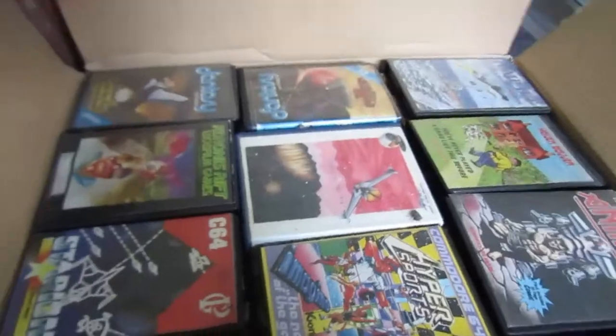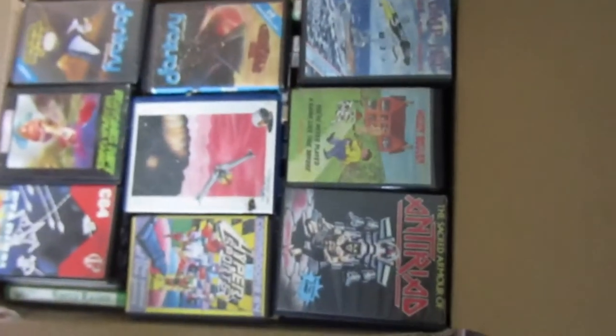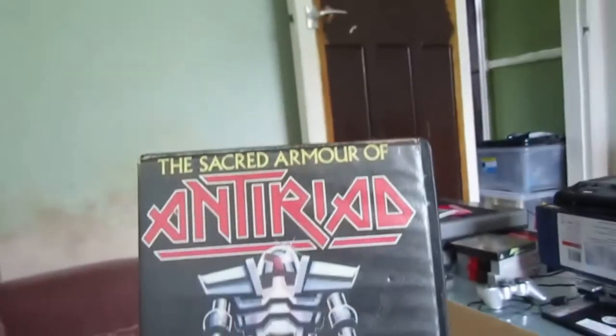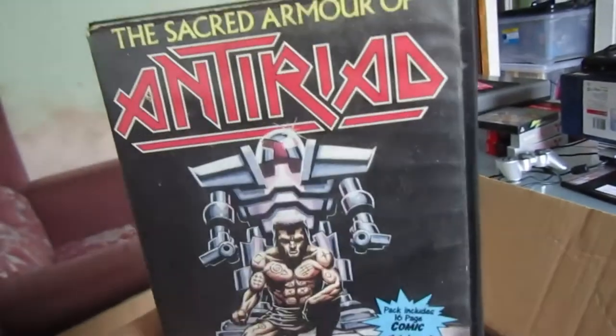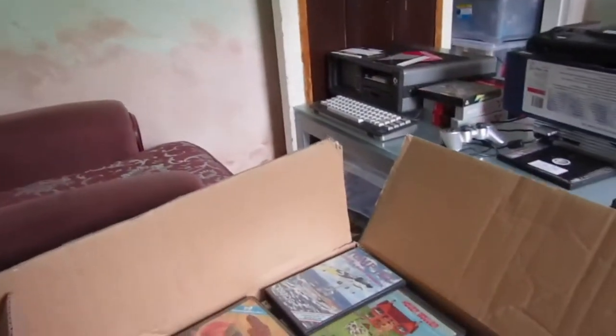Anyway, let's have a look. I can see some of them on the top obviously, so this is going to be interesting. What could be more British than my floral — well, they're not mine, they're the cats'. This is a sofa for the cats. What we got today then? Sacred Armor of Antiriad, I believe. It's a bit yellowed at the top on the white text — quite a nice game.